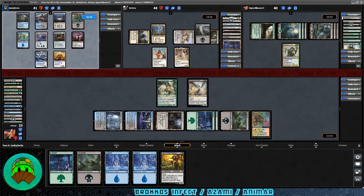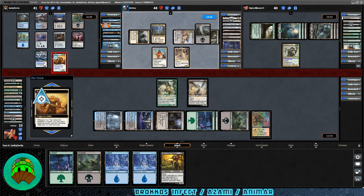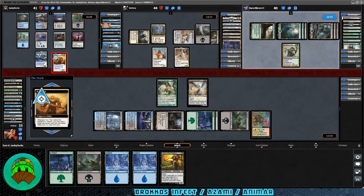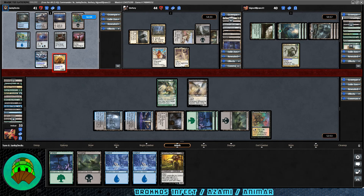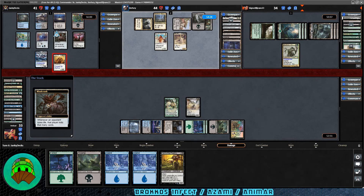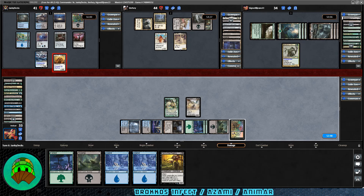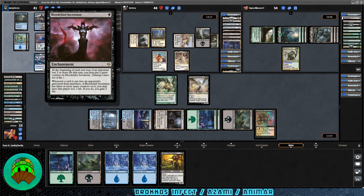Garuda's turn — straight to combat. Sun Titan attacks into Skullbriar; they're probably just going to take it at 40 life. Mindcrank triggers, they mill 6 cards. No counter on Blood Chief Ascension yet. Second main phase for Garuda: Displace — exile up to 2 target creatures you control, then return them under their owner's control. In case you don't have Ghostly Flicker, this is perfectly serviceable. They blink Garuda for more mill value. Another batch is mostly lands for us, plus Grafted Exoskeleton in our graveyard.